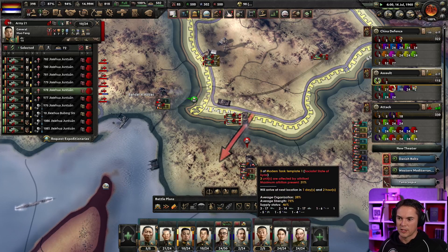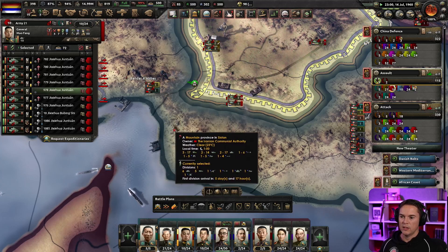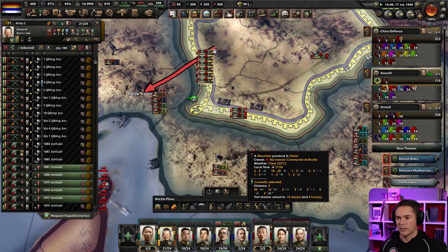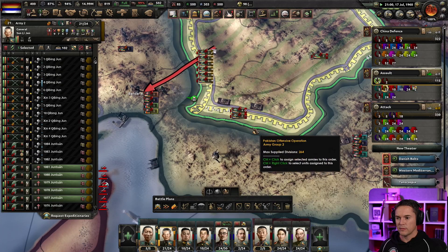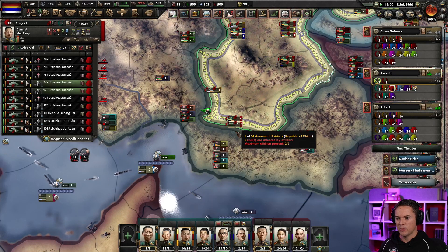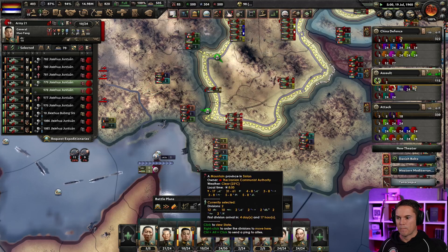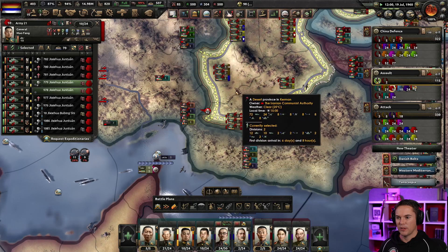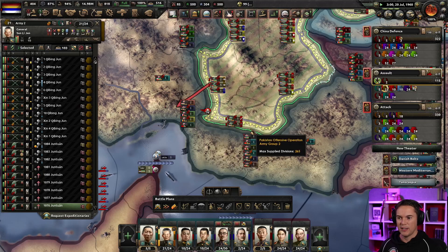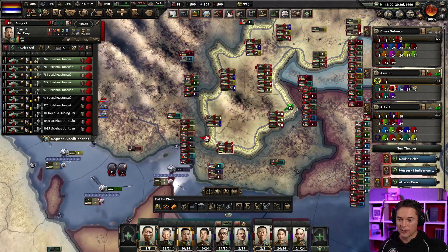I'm going to do this as a spoiler attack because it stops that lot trying to reinforce this position. The armor might fail, but that's fine — it should slow them down long enough. This is almost like I need to throw something at this to stop this lot escaping. This is absolutely desperate here. We've got regular troops in there now — the armor's had to come to a stop.